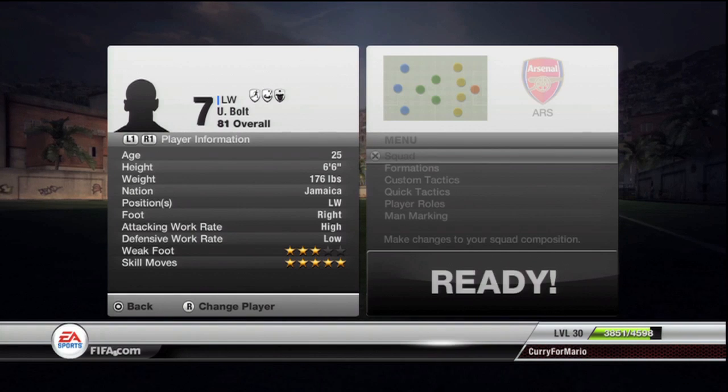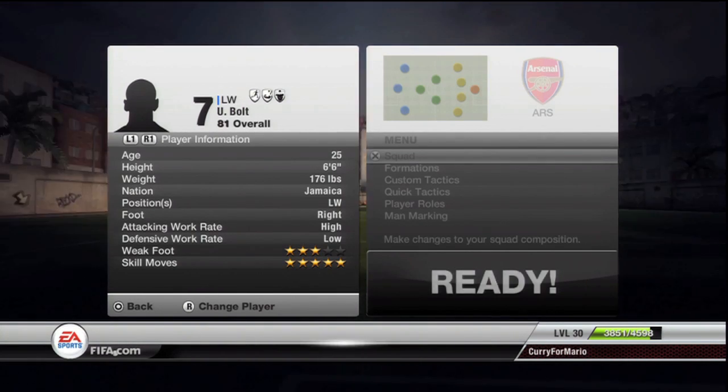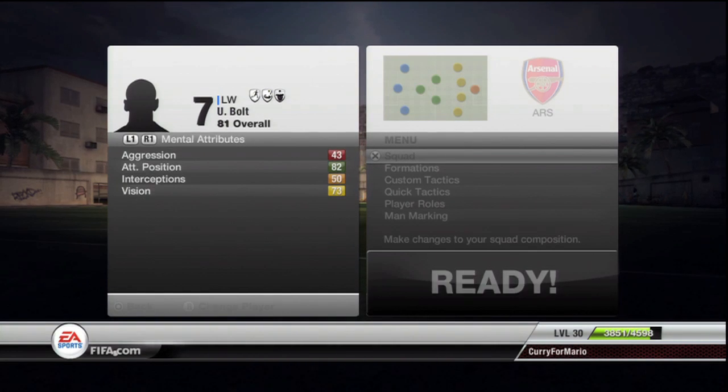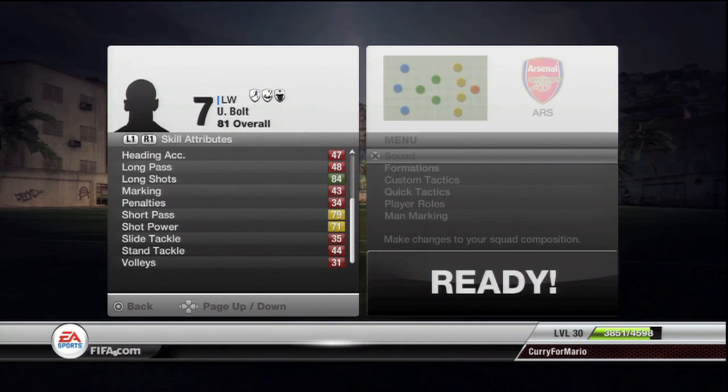Usain Bolt I have in the left-wing position. I made him five-star skill moves just for fun, and he's got the flare trait and he's a speeder. 99 sprint speed, 98 acceleration, 91 strength — and all of his other stats are pretty poor in order to try and balance him out a little bit.